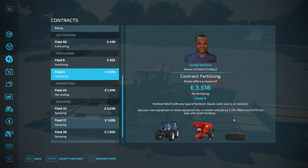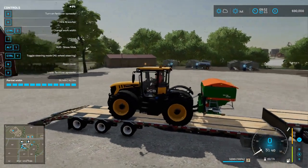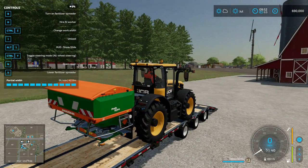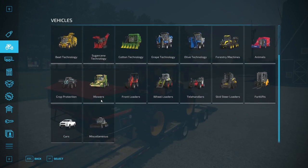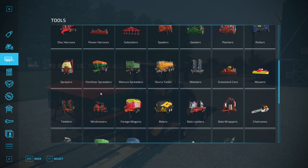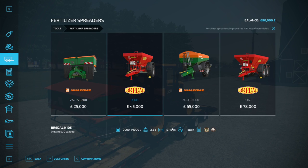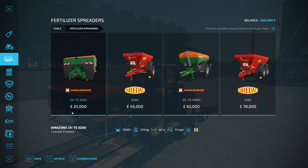I don't recommend you actually use their equipment. I would recommend you just accept the contract and buy one of these fertilizer spreaders. They're found if you go to that little icon, go to fertilizer spreaders — the first one. It has a big working width compared to other ones and it's not too expensive.